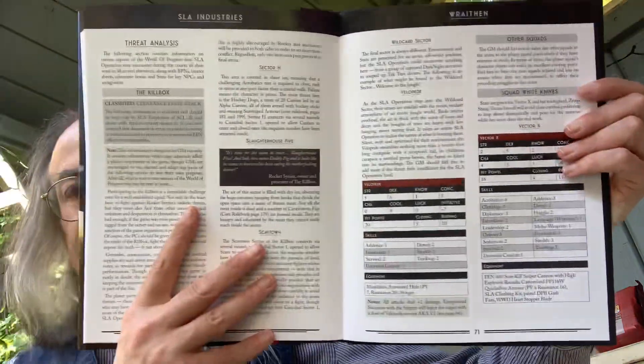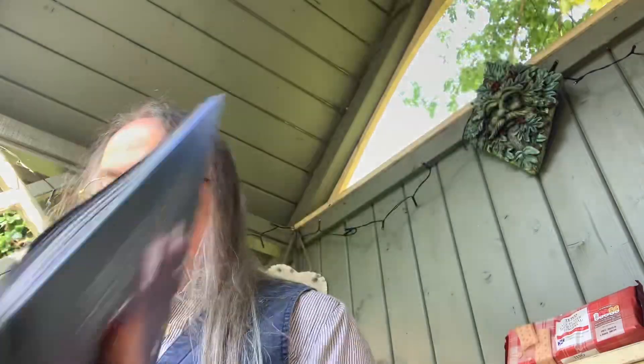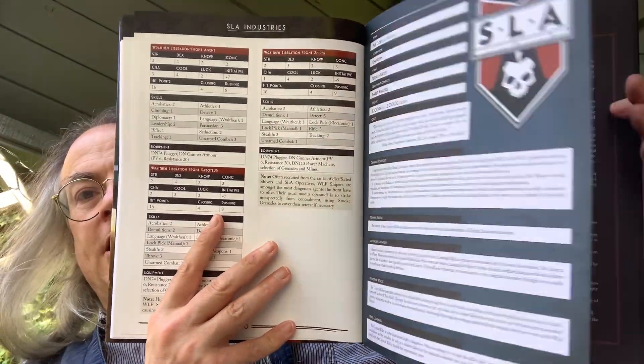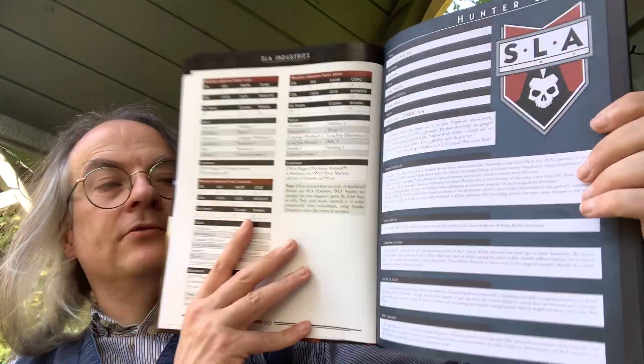Then we have details of Wraithan and Shakhtar in the world of SLA Industries, and some of the groups you might encounter. There's a BPN — a Blueprint News File — which is essentially a scenario. More details on Wraithan flora and fauna follow, plus more Blueprint News Files, all the way down to a hunter sheet, which is the last item. Hunter sheets are generally kill missions targeting another organisation or individual for SLA Industries.